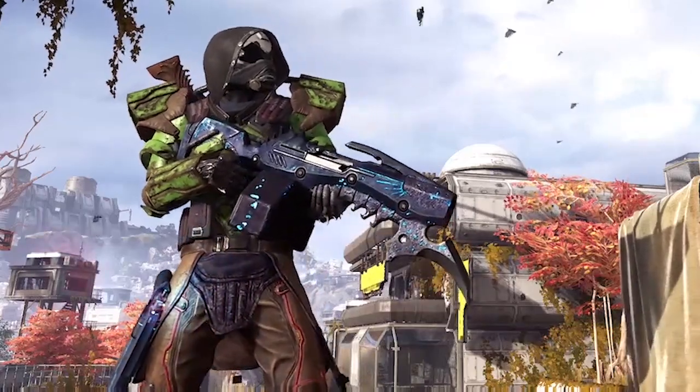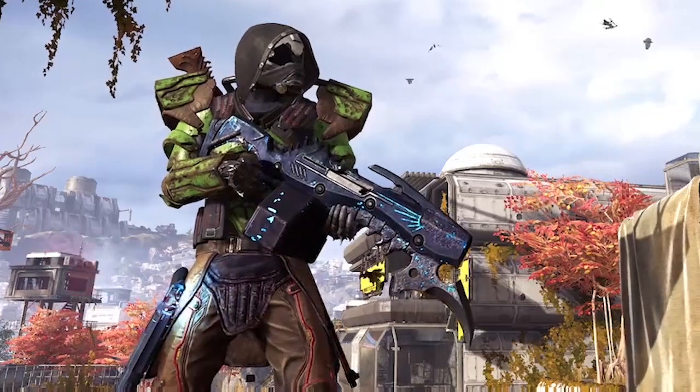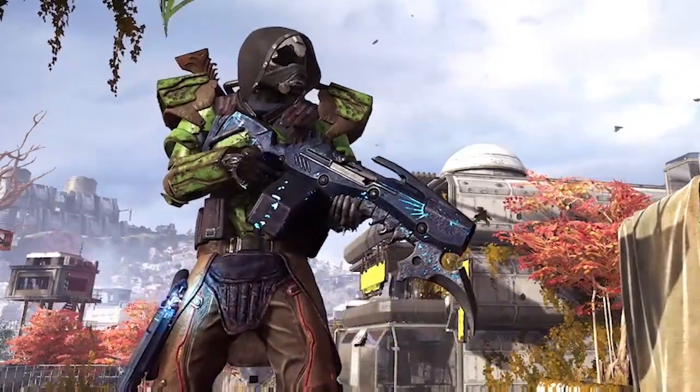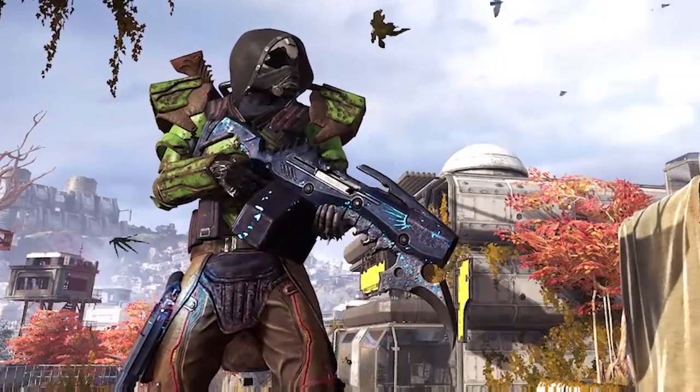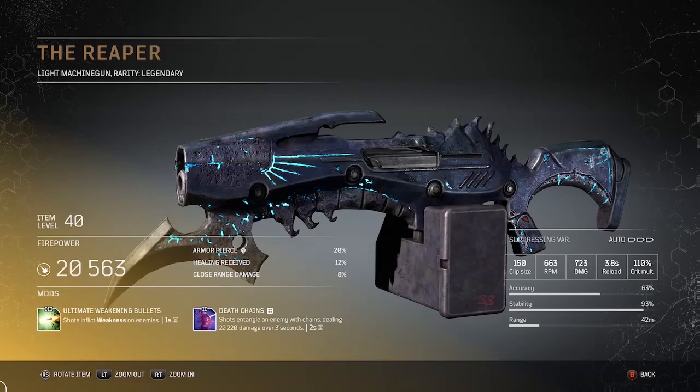What's up Outriders? Amber here with a showcase on a legendary light machine gun, the Reaper. This LMG looks amazing and also weakens your enemies. Let's take a look at the details.